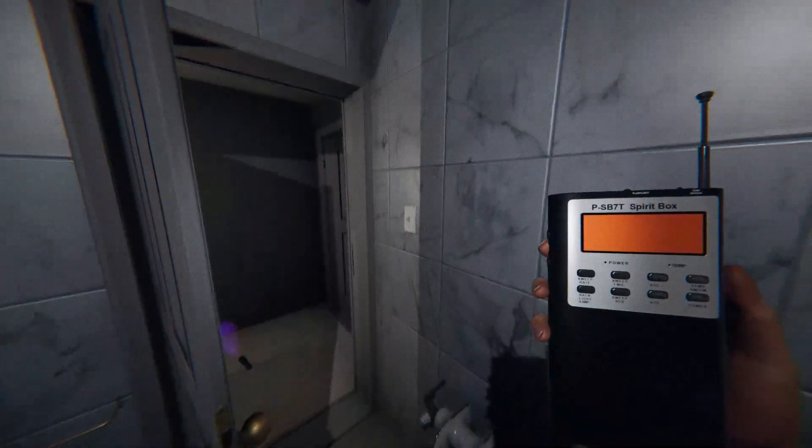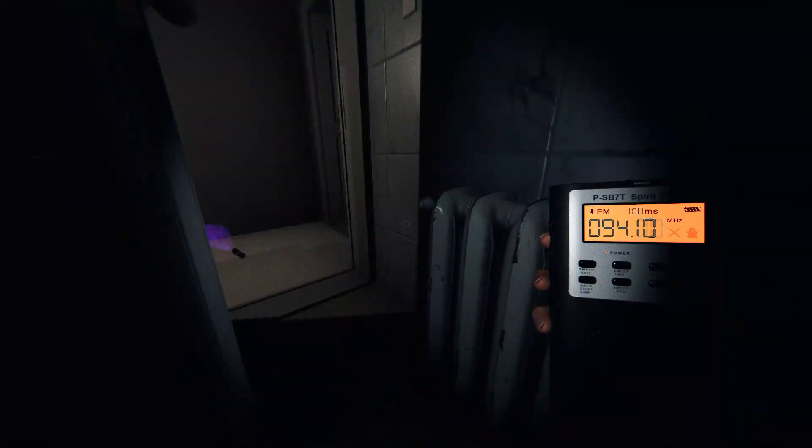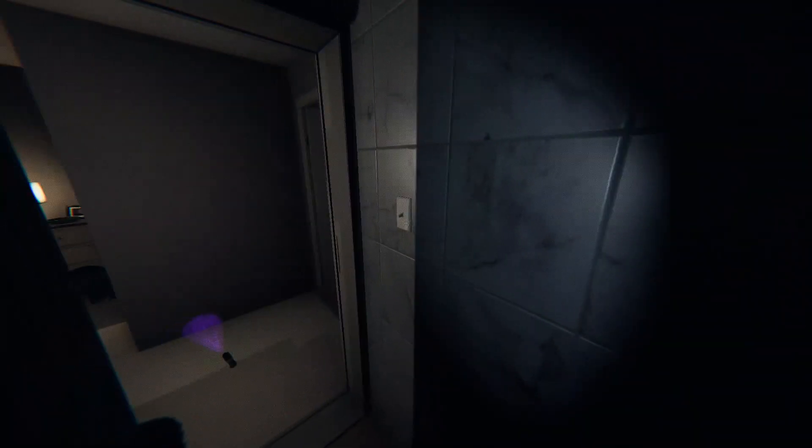The video camera will probably work best when handheld since you don't have a tripod yet. You could also try and set it on the edge of a piece of furniture if possible. Also remember the spirit box works best when the lights are off. Finally, the only evidence item that you won't have is the thermometer, but you should be able to tell freezing temperatures just by seeing your breath.